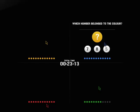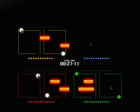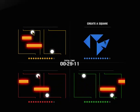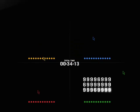Which number belonged to the color? Correct, green, status increased. Create a square. Correct, green, status increased.